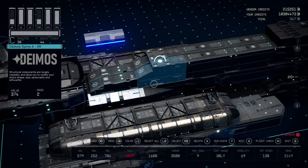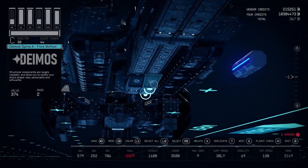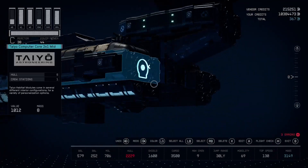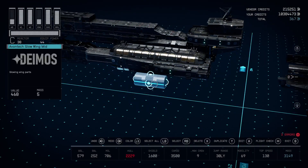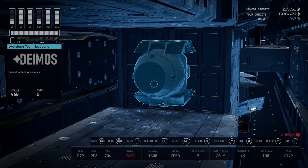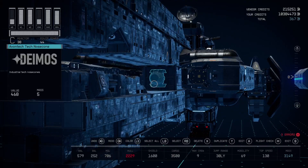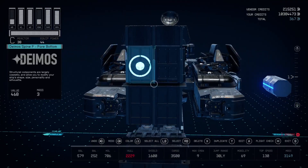That's how this part is connected — the Deimos cowling, the Deimos belly down there, and then the Avon Tech glow part, which was just so I could get this piece to snap and kind of look like a faux barrel. Now, if you want to get it a lot closer to lore accuracy, you would try to get the gun to be up here in the nose. That was my mistake, so if you can figure out how to get it up there, that would be a lot closer to lore accuracy rather than down there in the bottom.